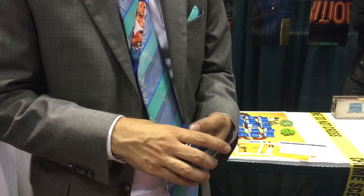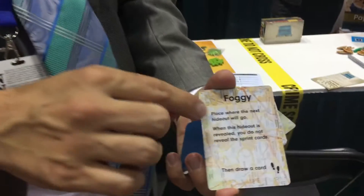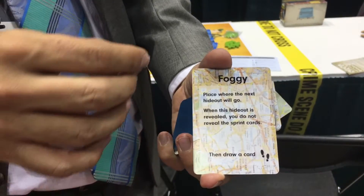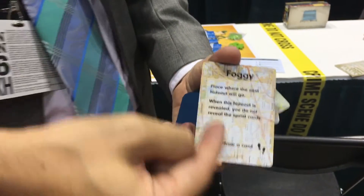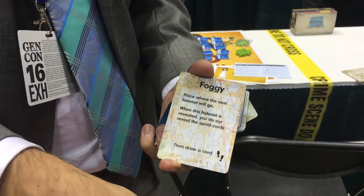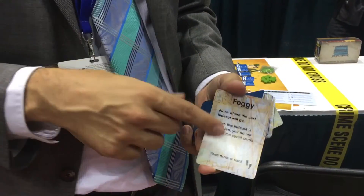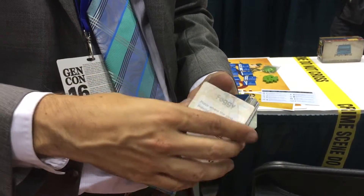There's a lot of tension involved. In the stretch goals, we added some fun events that put wrinkles in the game. They're things like this one: you put it where the next hideout would go, and whenever this hideout is uncovered, you don't reveal the sprint cards that were with it. So that hides more information from the marshal. We have 17 events in addition to the basic cards.